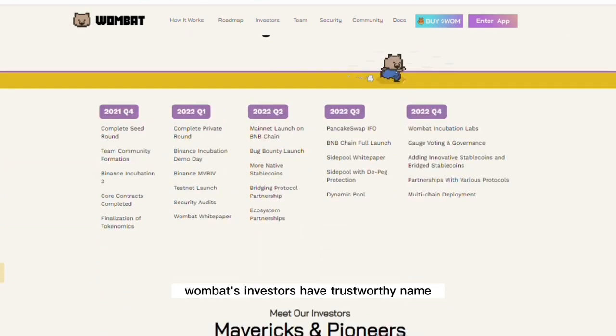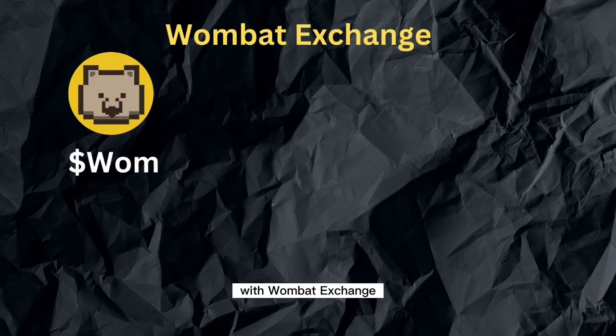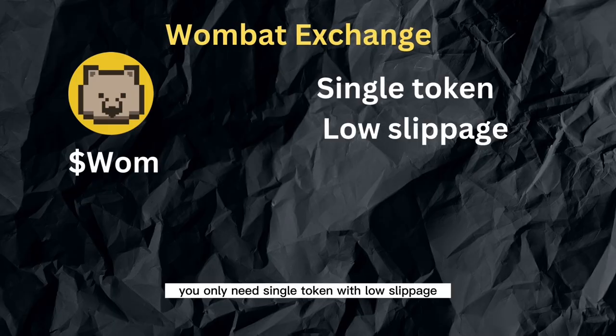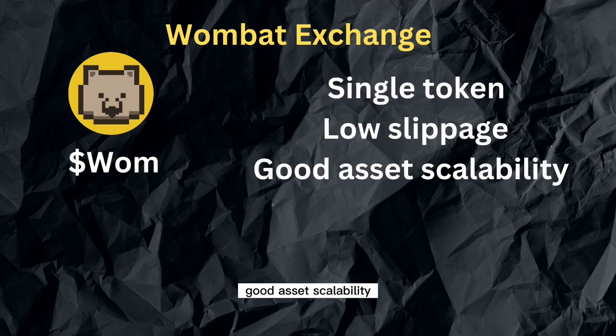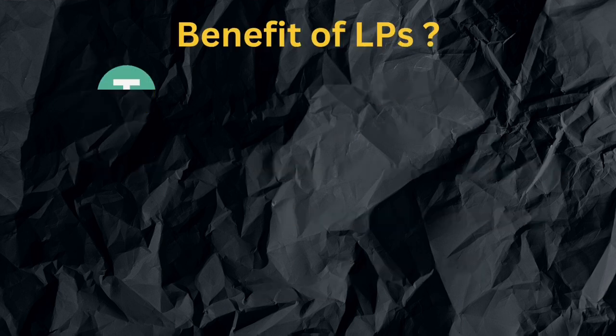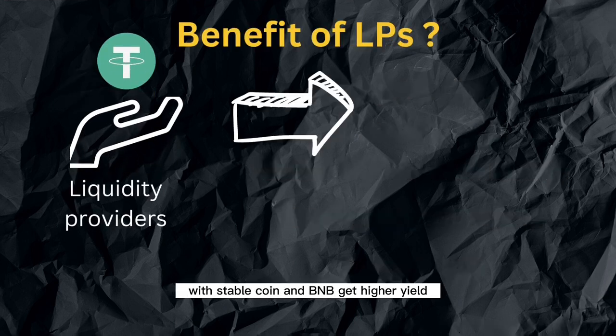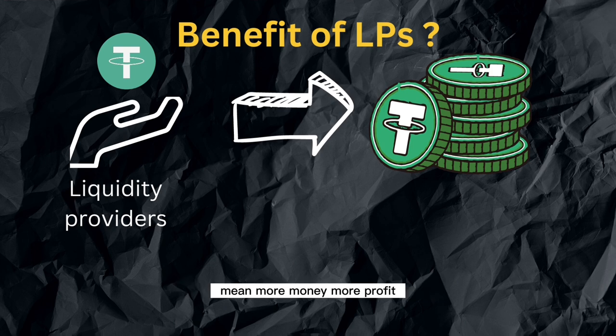Wombat's investors have notable names like Animoca Brands and Binance Lab. With Wombat Exchange, you only need a single token with low slippage, good asset scalability, peg protection, and easy to use with simple UX. Wombat Exchange helps liquidity providers with stablecoin and BNB get higher yield, meaning more money, more profit.